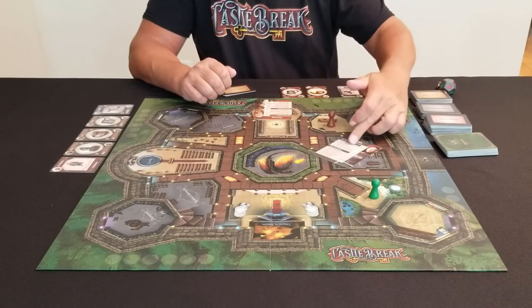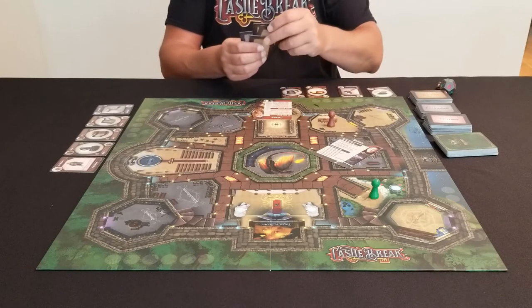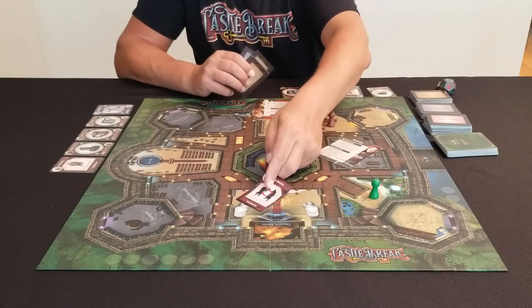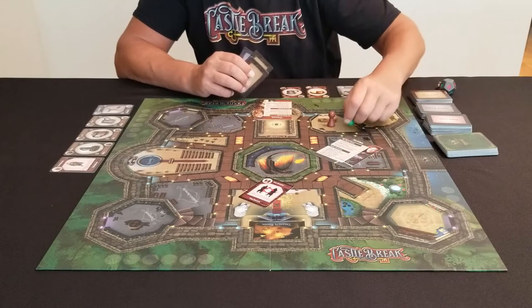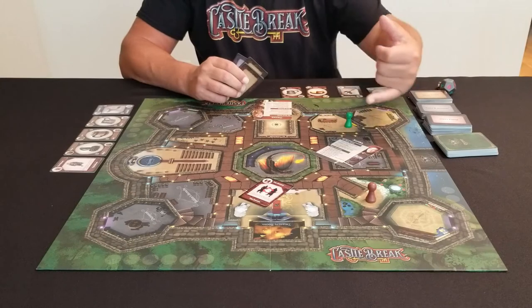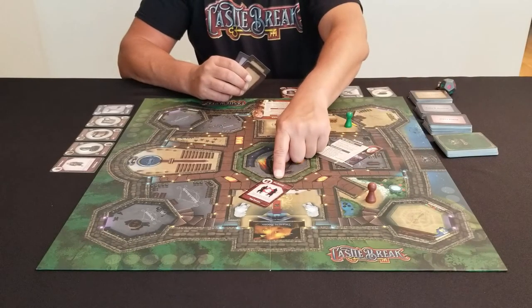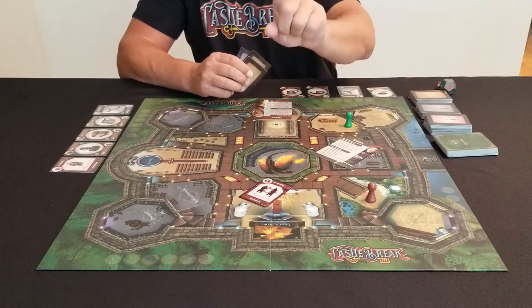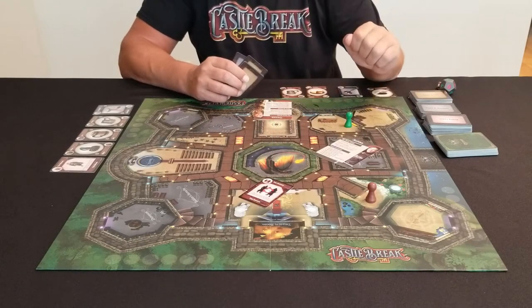One action you can take is playing a power card. For example, I might play the Switch with Marie — we would swap positions, which is an advantage for me and a disadvantage to her. Once I've played a power card, I can no longer play another power card on my turn. I can only play any action one time, but I can play them in any order.